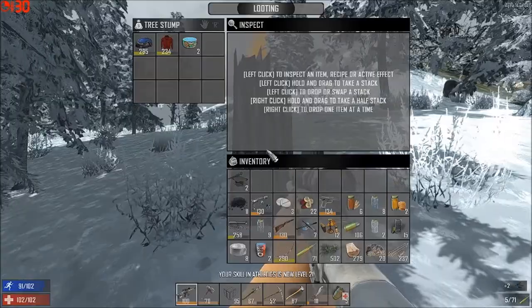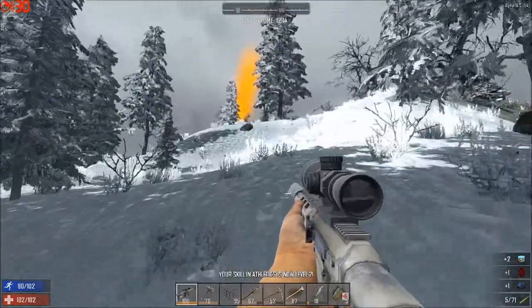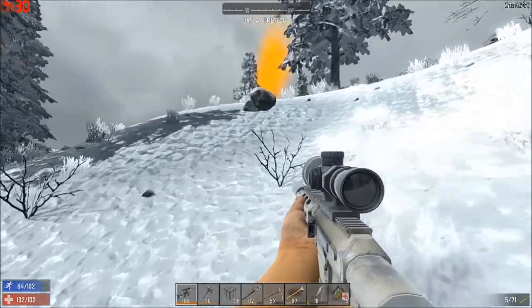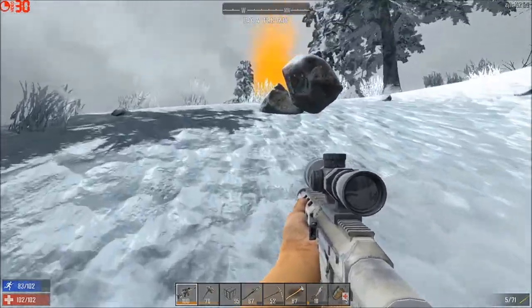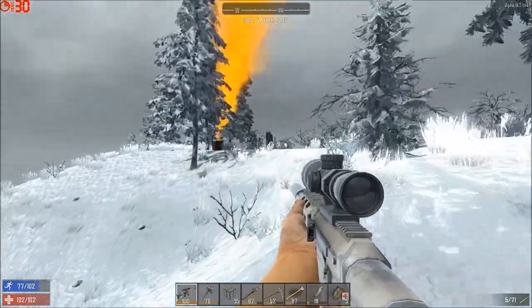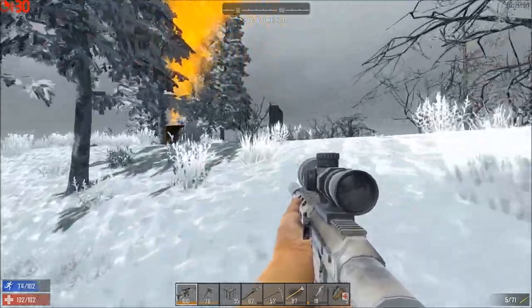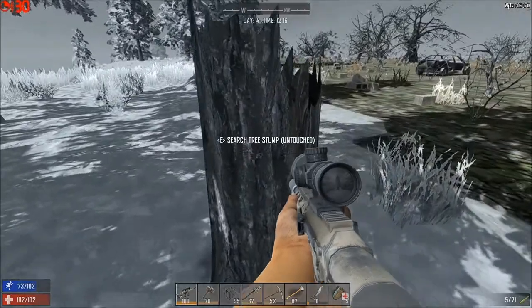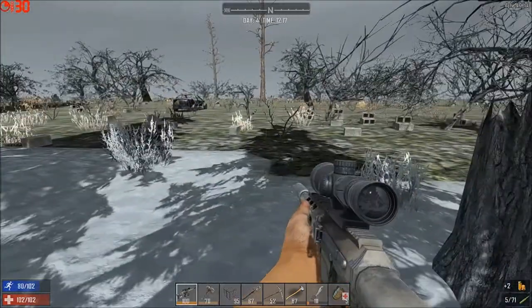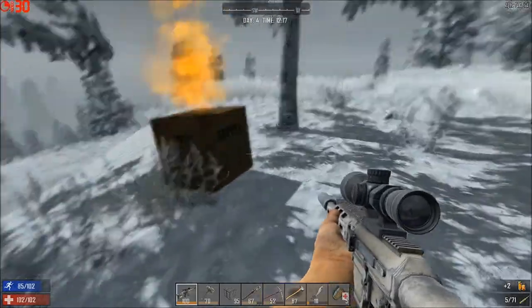It's got some goggles and all that — not anything super crazy good. It's right on the edge of the radiated zone. Now, you don't see the radiated zone in random gens, really. But if you go over there, there's radiation — it will slowly kill you. So here's the supply crate.